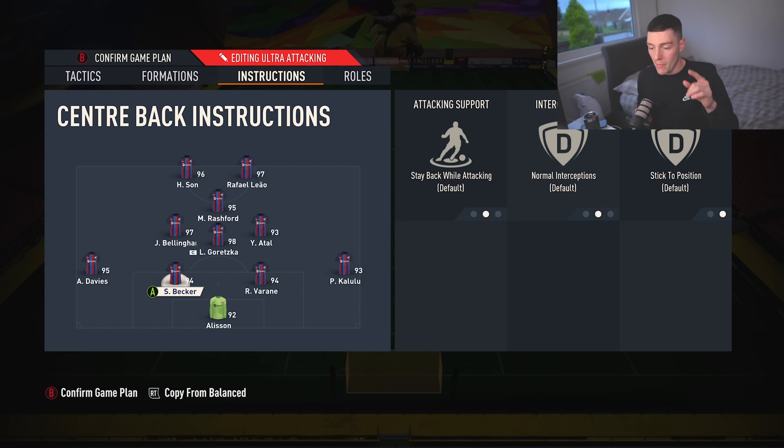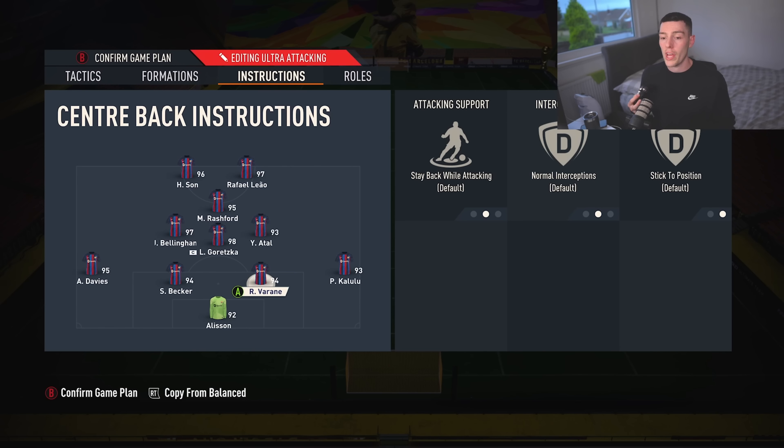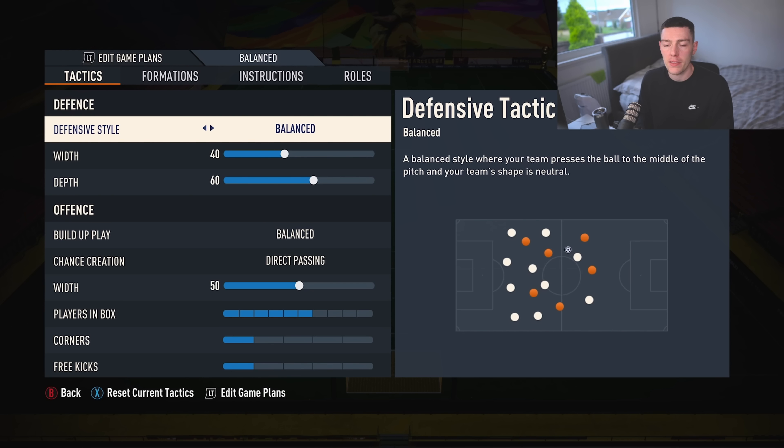Centre backs — don't touch them. It's the end game, I still will find you — I promise. And then Kalulu, my other fullback, is stay back while attacking and overlap. Obviously Kalulu is a centre back, but this formation is set up so I can also play the 3-4-2-1. But if you've got a traditional fullback, you can always send both fullbacks forward with up and left on the D-pad. I recommend as a starting point just having them stay back while attacking. And goalkeeper is on sweeper keeper.